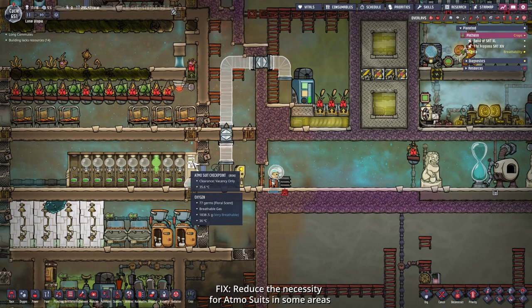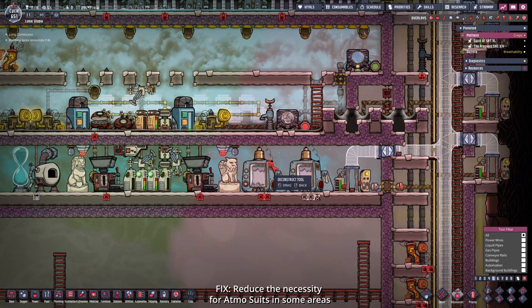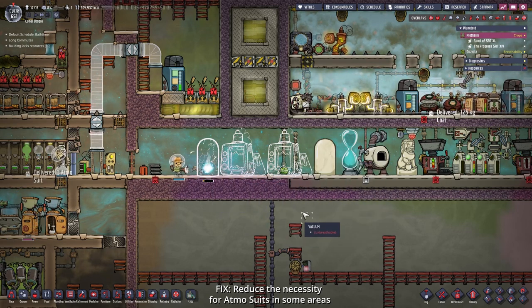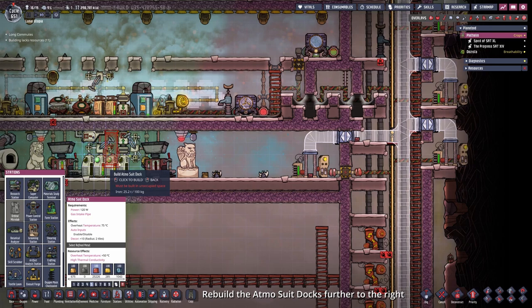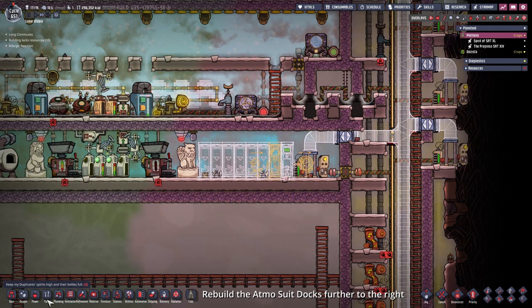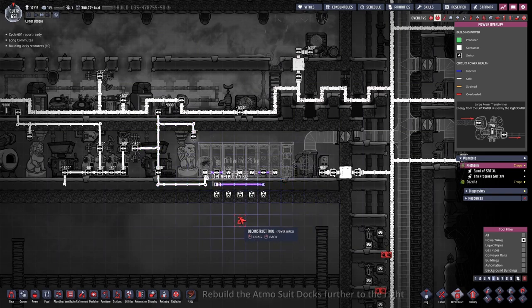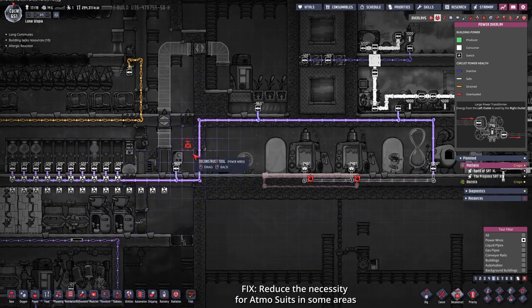For now I'll get rid of all the atmosphere suits here so the dupes will have access to this area without one, but I'll deconstruct the rock crushers first and place the atmosphere suits there. I got rid of the statue and hanging pot, placed down rock crushers and two new marble blocks for Mima to work on. After the dupes finish, we can take the atmosphere docks and place them over here. Now we just need an entrance and hook it up to the grid using iron cable.